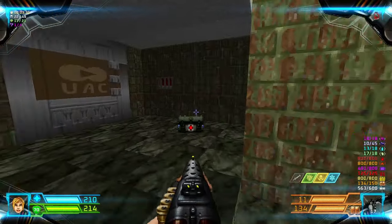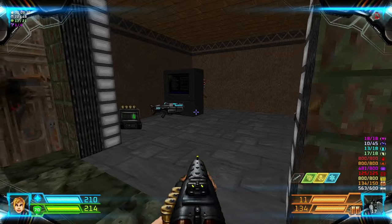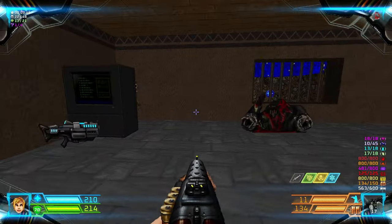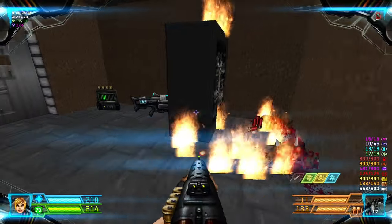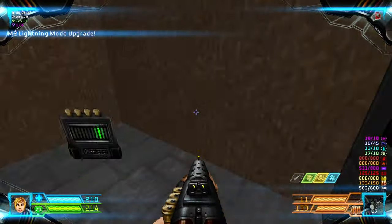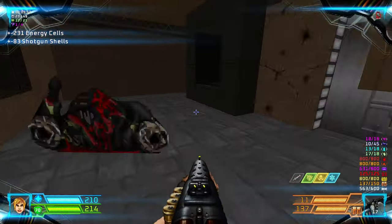So let's proceed to the red door in here. Open this red door and there is an imp over there. Ok grab this weapon upgrade along with the energy cell pack.